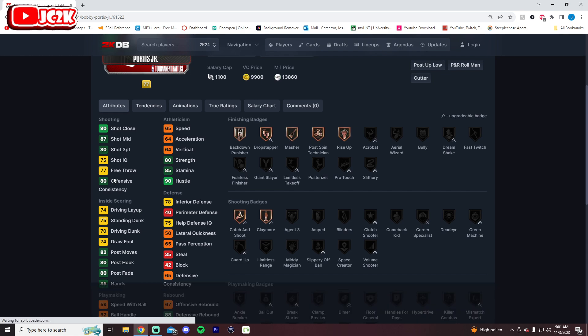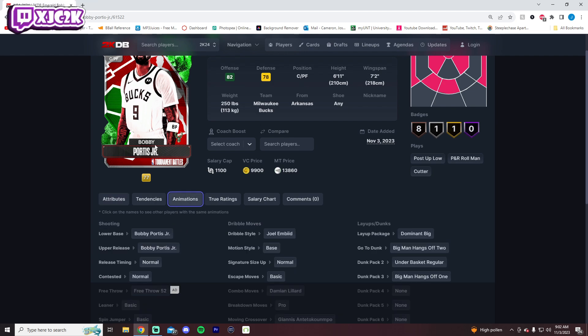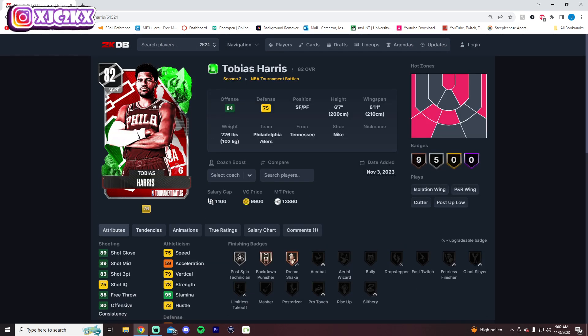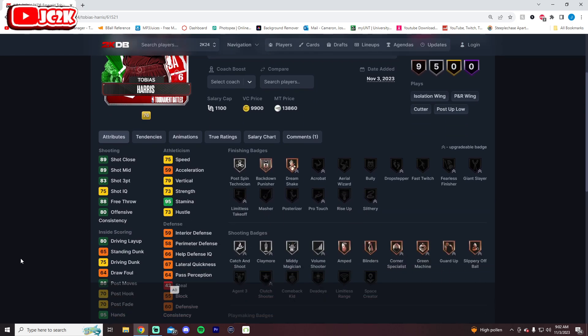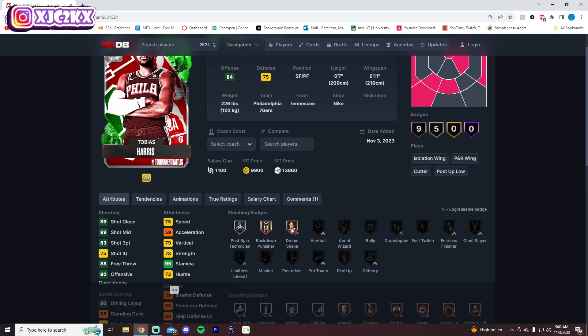Bobby Portis is 6'11" with a 7'2" wingspan, decent speed, and can shoot a three. Defensively not expected to be great — at best he's a stretch five or stretch four, but not a great defensive version. Then Tobias Harris is mostly just a stretch three/four — 6'7" with a 6'11" wingspan, 75 speed, 83 three-ball, 75 driving dunk. Unfortunately the defense just isn't there, and he's a card who's going to need significant defensive boosts to be viable at small forward. I don't think that's likely.